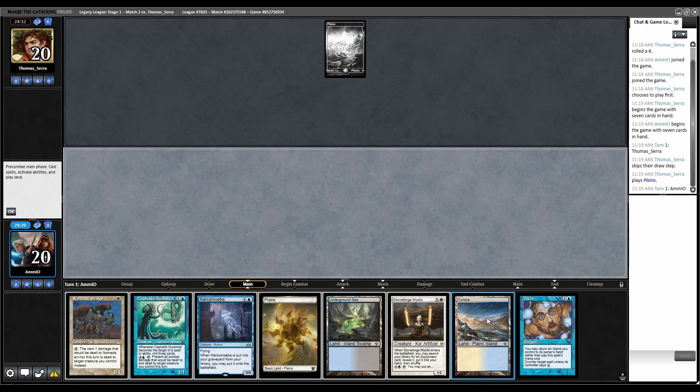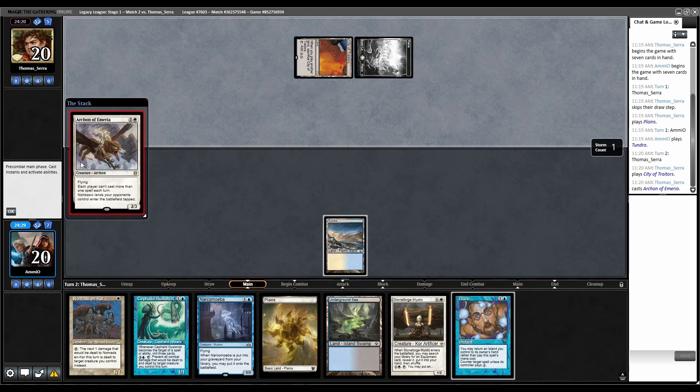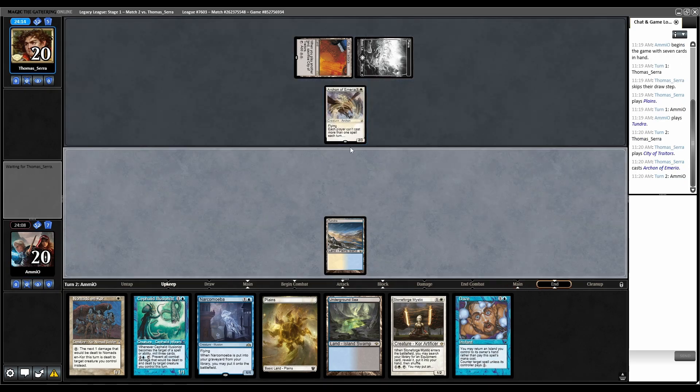This is a turn two kill, so we keep. Basic Plains tells me Swords to Plowshares, which means running out Nomads here is bad — I should wait until turn three. I could Daze the Swords. It's probably better to just wait until turn three and then go Cephalid and Nomads with Daze backup. Tundra, go. Turn two Stoneforge and they're forced to interact. City of Traitors — never mind. I don't care that much about Archon of Emeria. Archon resolves — I can still win with this in play.